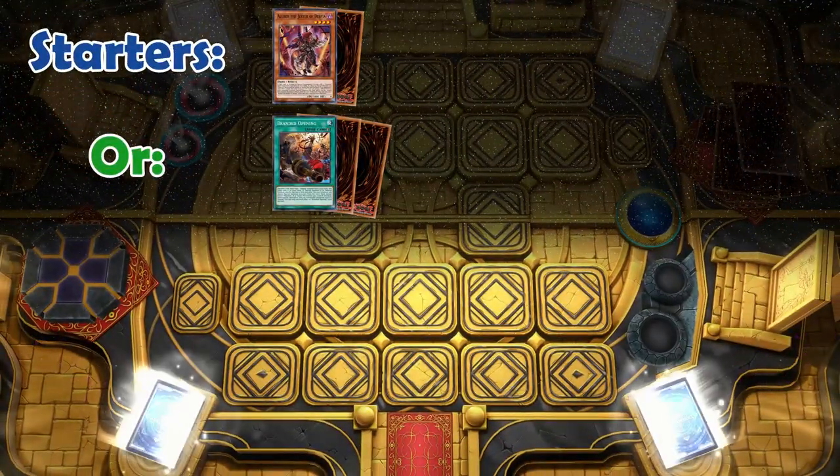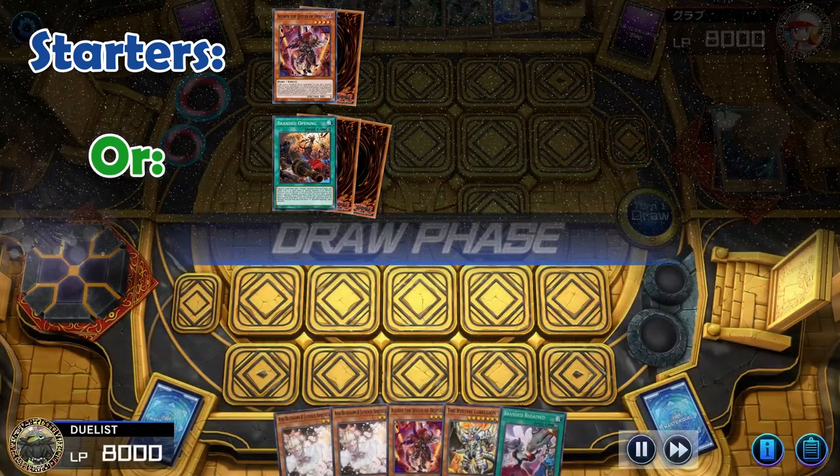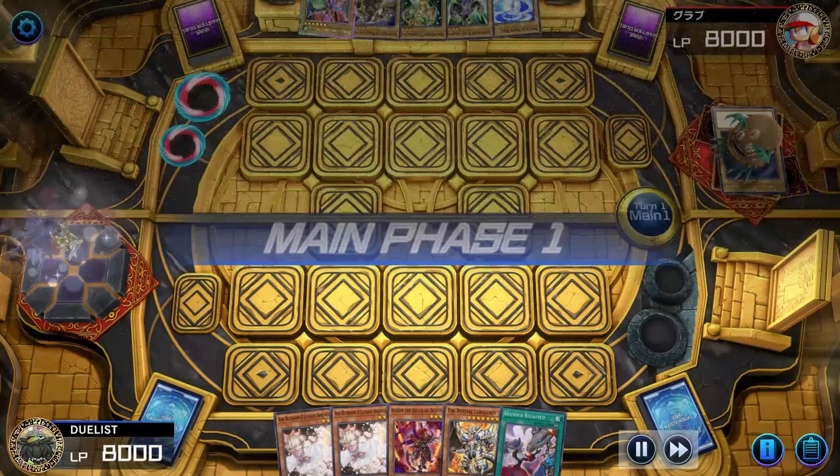Now that Konami has taken Branded Fusion from us, more people will play the Lock variant. So now we will discuss how to perform the Gimmick Puppet Lock so you can weapon yourself against it.